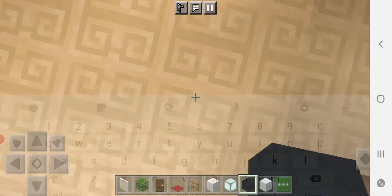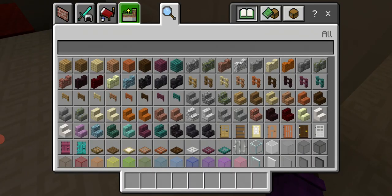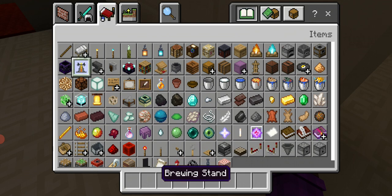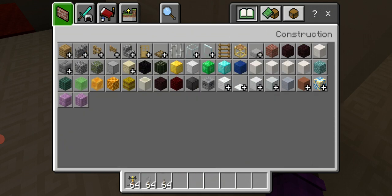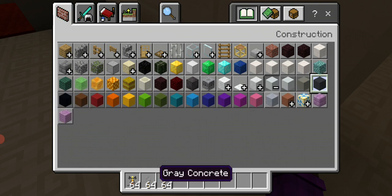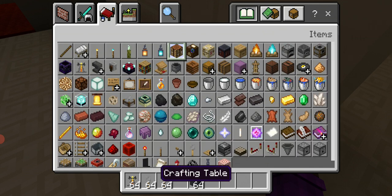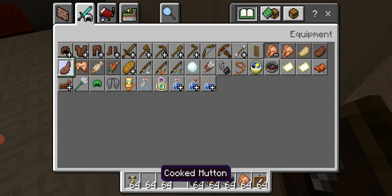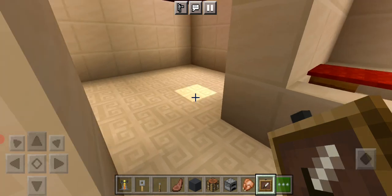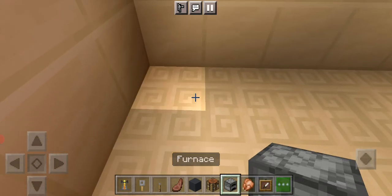You're going to have to clear all this. The things you're going to be needing are: a brewing stand, a tripwire hook, a lever, grey concrete, a furnace, a crafting table — I took the crafting table and the furnace — and you're also going to need some item frames, and just get chicken and mutton.